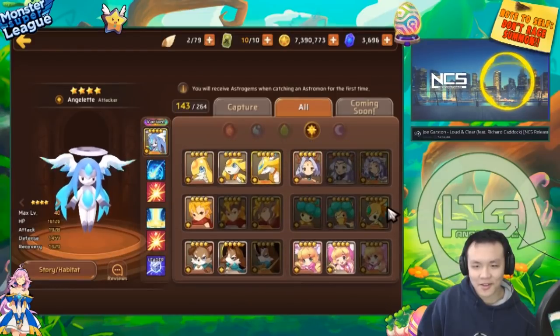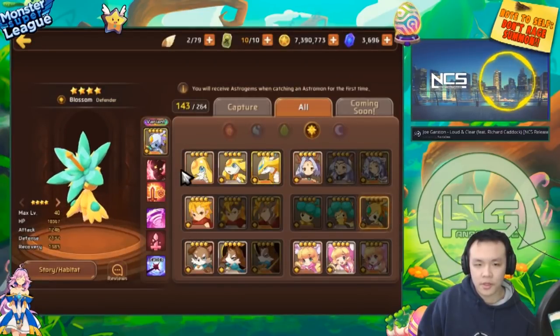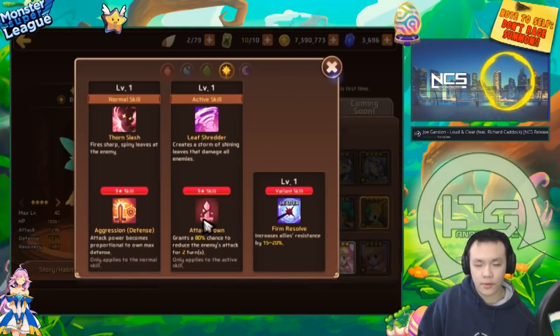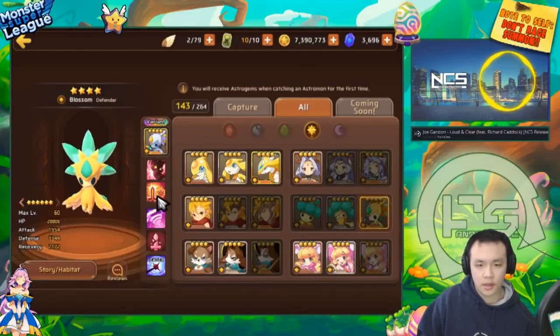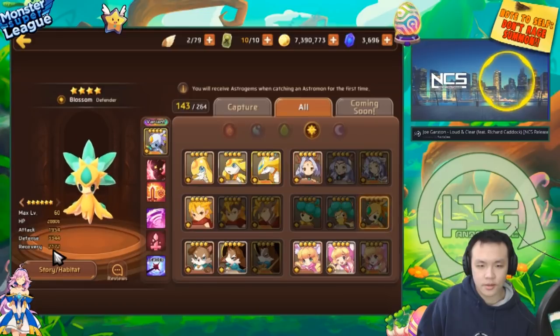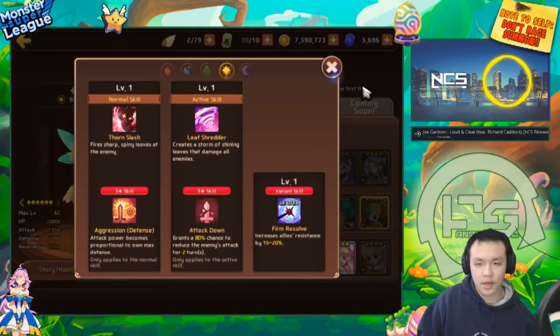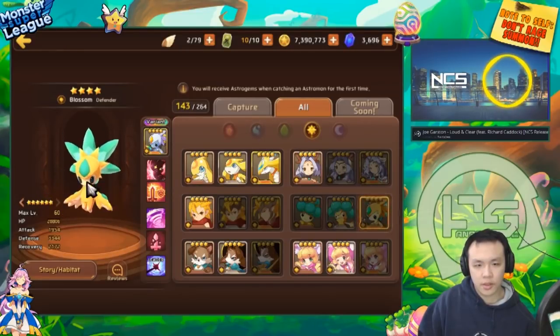All right, so this is the light Seedler — it's a defense aggressor with attack down. I really like half aggressors that have aggression on their first skill rather than second skill; those are a little bit better. He's definitely quite tanky — lot of defense, high HP, low attack recovery, which is not too bad. He also has a resist lead, so this is actually a pretty good monster for climb battles. If you get one, it's definitely worth building.